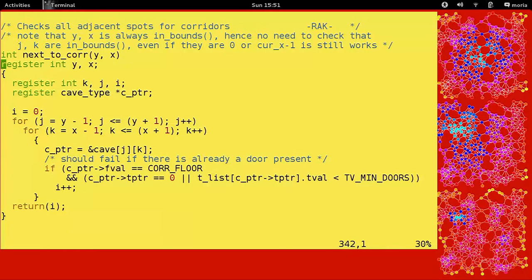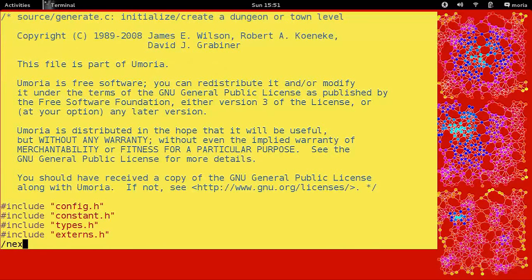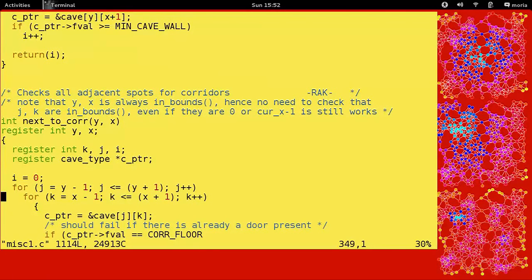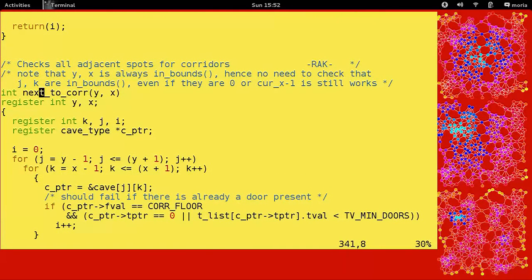The use case is probably in generate. The next_to function — if we can be next to a corridor, but we only do things if we're next to a corridor. Next_to_corridor is over two, so we have to be near three corridors. Seems like a lot, but it's just corridor floor. That is the next_to_cor function of misc1.c in the Eumoria source, and that concludes the wheel of source code.